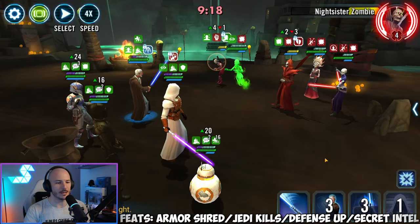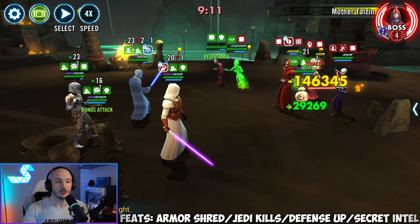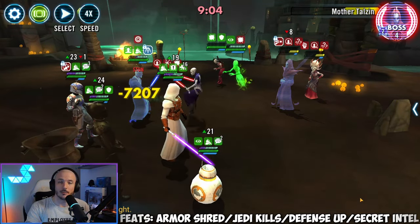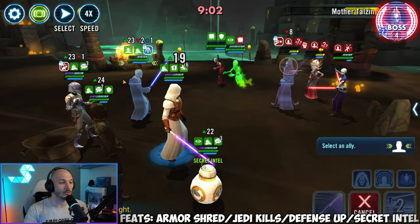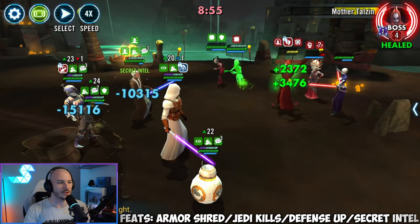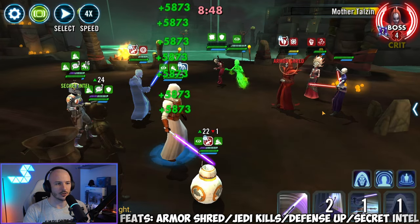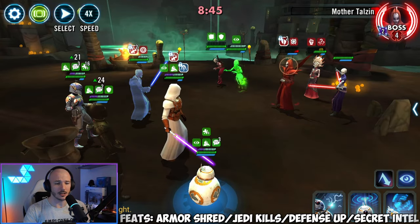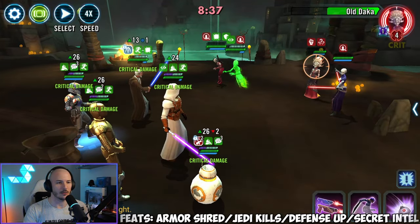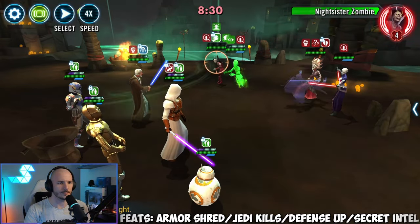I'm going to use a basic with BB-8 to try and get through that zombie nice and quick. Let's get that armor shred - it's probably going to die. Now you don't have to use Sabine, you can use other characters. I'm using Sabine because she is a rebel, and that means she'll be able to get that translation from C-3PO so we'll be able to cycle through her abilities a little bit quicker. Make sure you kill Mother Talzin enough times so she will not come back, then you need to kill Daka. Let's keep on getting armor shreds - we've had about three armor shreds so far.